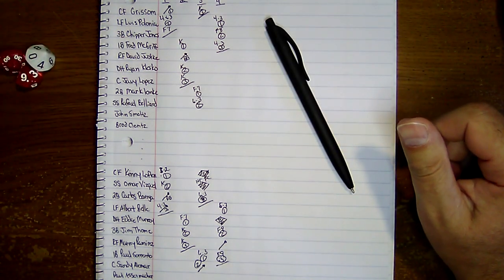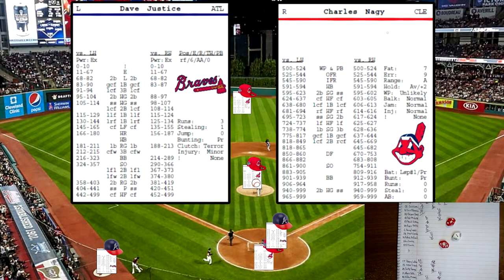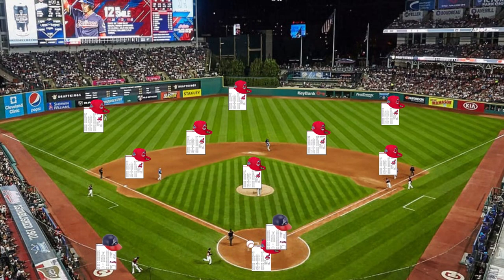After four it's 3-0. Top of the fifth — David Justice, Klesko, and Lopez due up. David Justice up to bat — 218, that will be a base on balls.